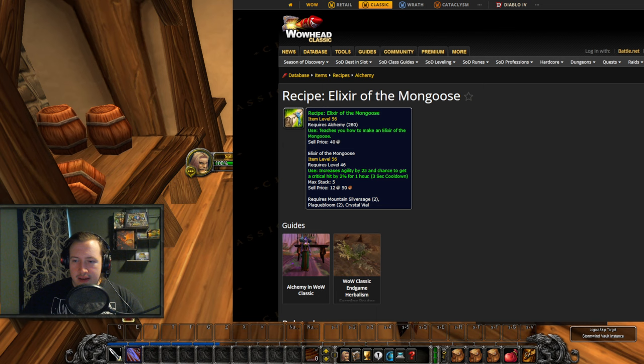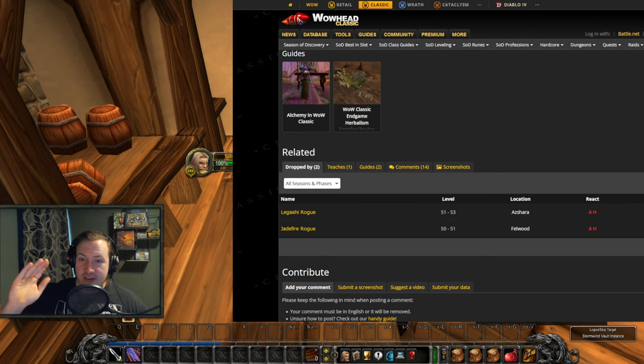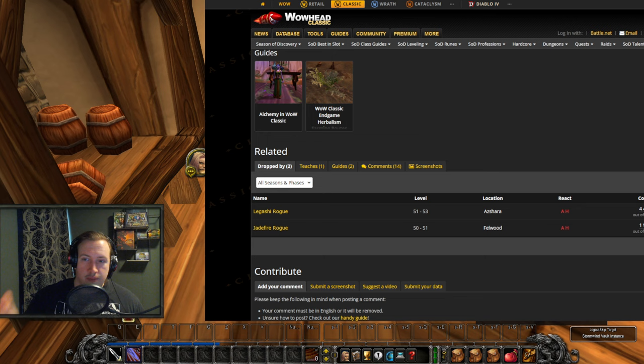Let's not forget about the Elixir of the Mongoose, giving you 25 agility and 2% chance to crit — absolutely insane for every melee out there. The only thing is this recipe doesn't have a big barrier to entry; it drops all the time from the Legashi Rogues and Jadefire Rogues — basically the Felwood and Ashara Satyres from Classic WoW. This is also where you farm Felcloth and Runecloth, and they even drop mana potions and health potions. The mobs are level 50-53 with a 4-5% drop chance, so the recipe won't be rare, but if you get it early and sell it on the first reset you can make a nice bit of gold.